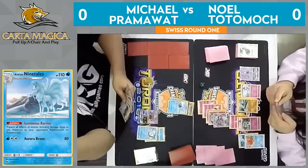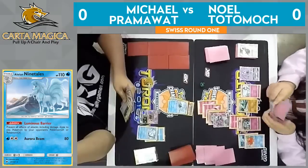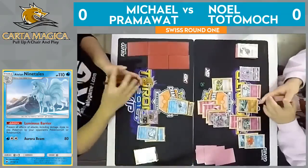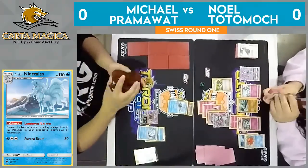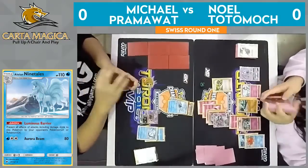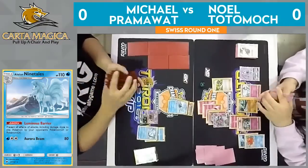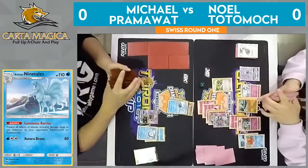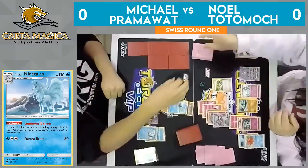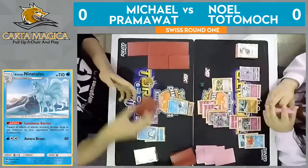Noel is still just left with so many options this turn. He has a Professor Sycamore — I don't know that he wants to play that, I think he has a lot of resources in his hand. Looks like it is just going to be an N. He does only get five cards off of this, but he's also putting Pramawatt at five cards. Not only that, if he starts playing cards, he can Abyssal Hand for more. And with that Premonition ability, being able to pick whatever cards from the top of the deck he wants.